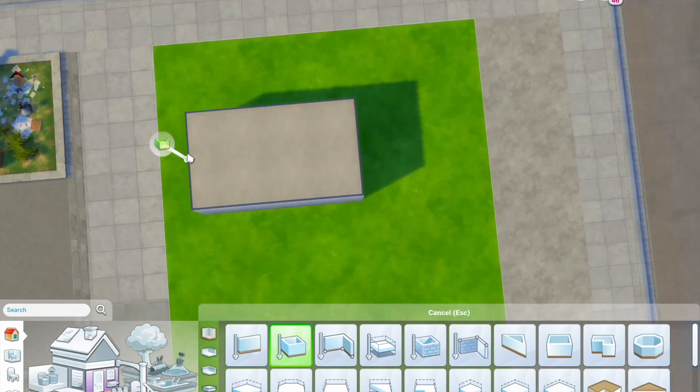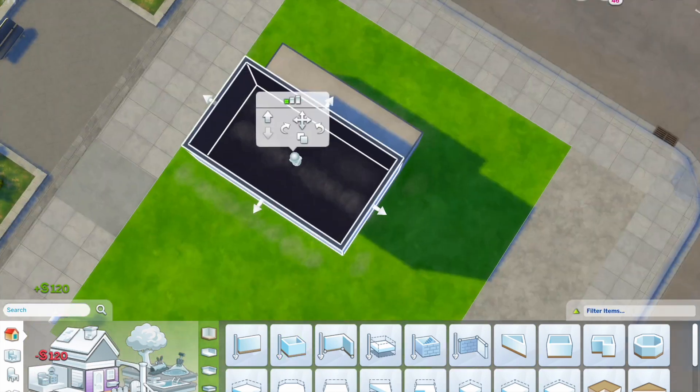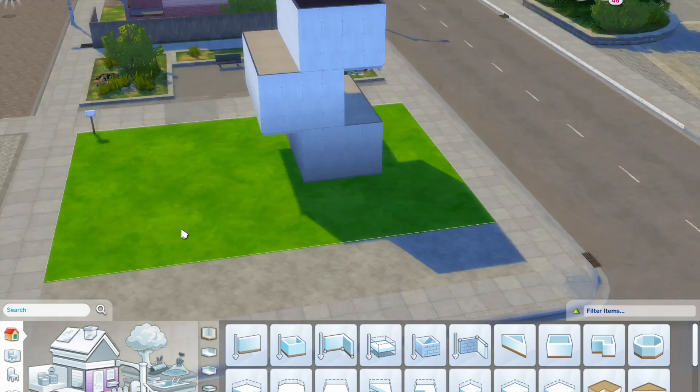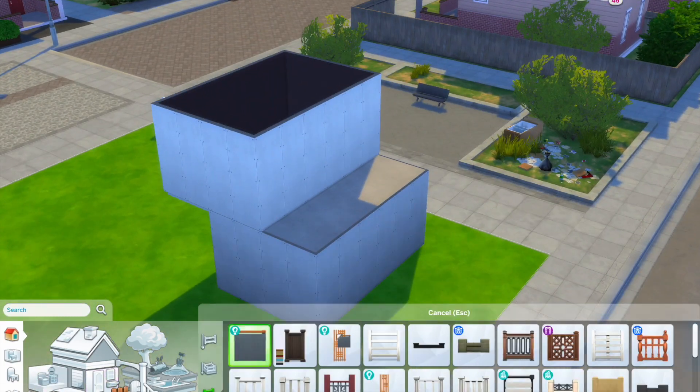Hey everyone, welcome back to another speed build! Today we're building in Evergreen Harbour again, but this time on a 20 by 15 lot. It has one bedroom, one bathroom, a workspace, and comes to 55,703 simoleons.